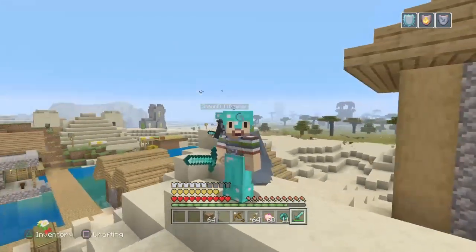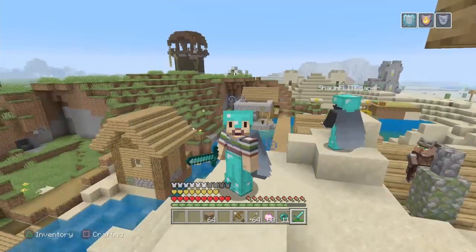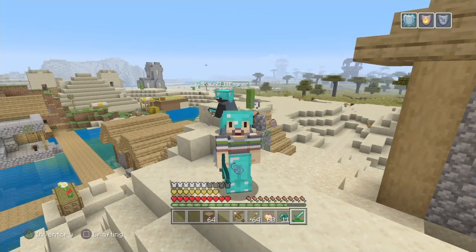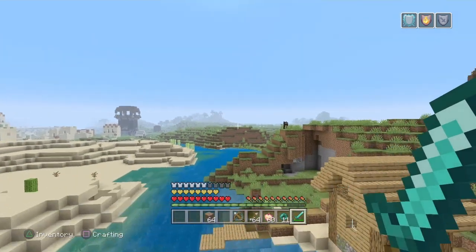The seed for this world will be down below. It's got five Pillager outposts — as you can see behind me there are two there, one there, and another back there, plus a fifth somewhere else on the map. This seed was found by my good friend SeanalitGamer, who's in the background — you can check out his channel at the end of the video.